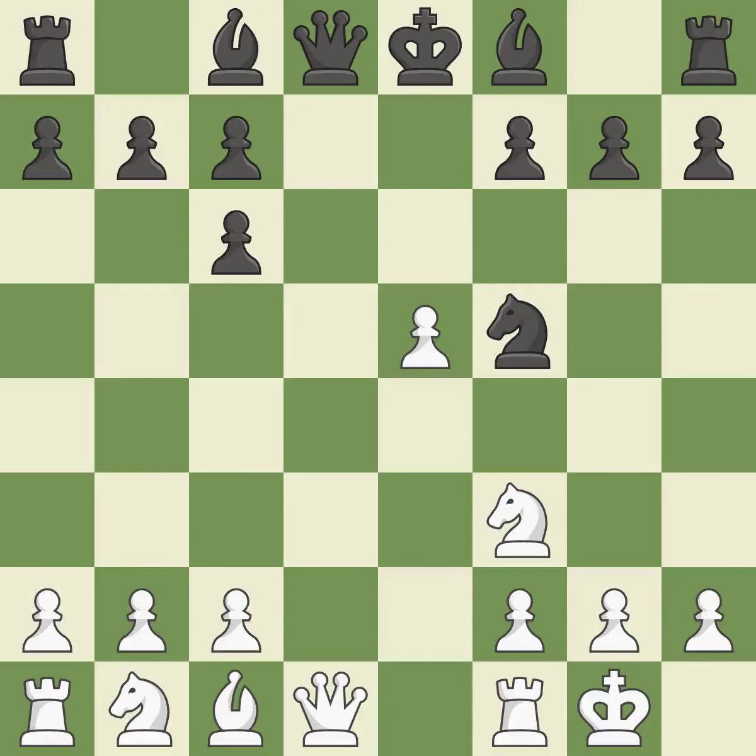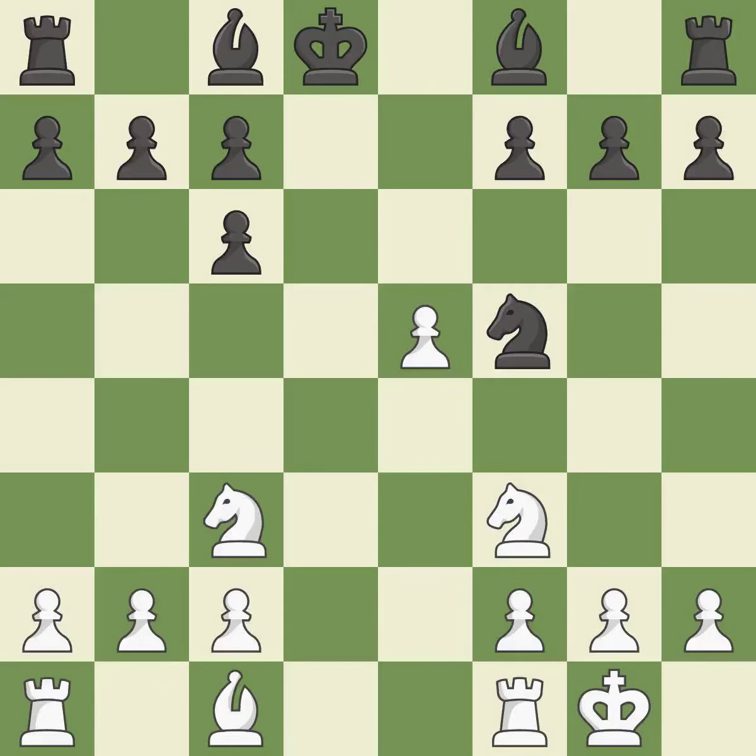Nf5 moves the knight to an active square where it controls d4. Qxd8+ trades queens and stops black from castling. Kxd8 recaptures the queen. Nc3 advances the knight into the center, controlling the d5 and e4 squares. H3 controls the g4 square and prepares a potential g4 pawn push.